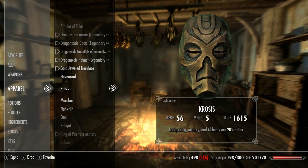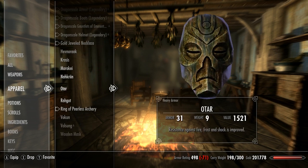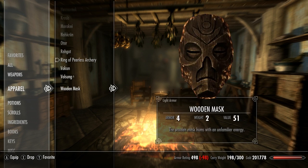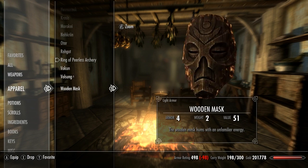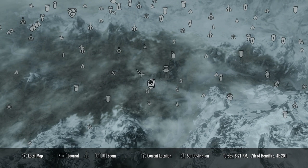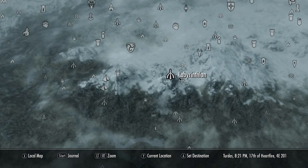Before heading out, make sure you have all 8 of your masks in your inventory and the wooden one if you picked it up earlier. If not, that's fine — we'll be going back to the same place. Remember back in the third video of the series where we went and picked up the wooden mask in the Labyrinthian before going inside and killing Mauryaki? We'll head back over there. It's just northwest of Whiterun or southeast of Morthal.